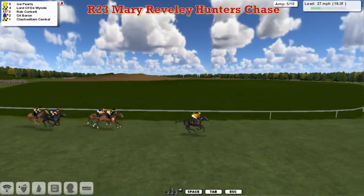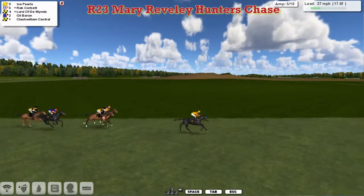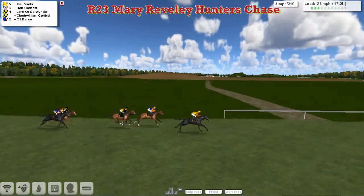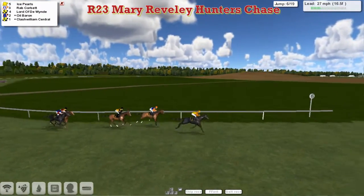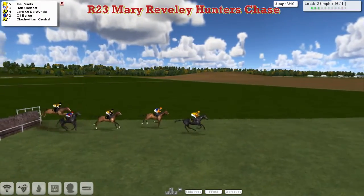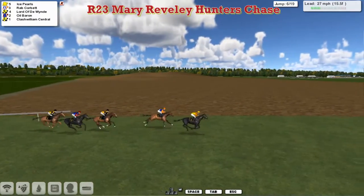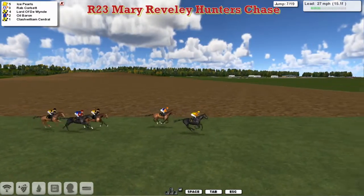Ice Pearls in those yellow colours with the orange epaulettes on the sleeve leads, with Rab Corbett in second. On the inside of Lord of the Wind in the yellow colours and the black cap for Padraig Hogan. Then followed by Oil Baron in those blue colours with the red cap and red sleeves for Graeme Clutterbuck — one of the two dark horses in the race. On the inside of that is Clash Williams Central for Padraig Hogan. He's about six lanes first to last with about two miles left to travel. The jumping has been a bit sketchy by a few of them, to be expected in a hunter chase.